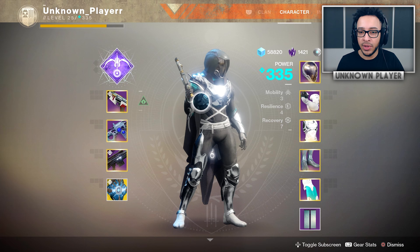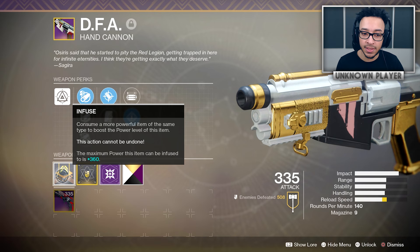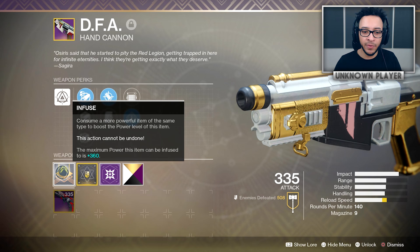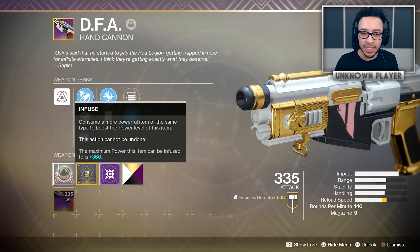Now let's talk about light level — or power level — and changes coming with the DLC. Something that's actually been in the game since Curse of Osiris: if you read the description of the infusion button, it says 'the maximum power level this item can be infused to is 360.' Before Curse of Osiris it said 350, and many assumed that was the max. It turned out the actual max was 305 or 300 without mods. In December it changed from 350 to 360. My best guess is that 360 is the max for this version of the game's year, so Warmind's max is likely 360 or 365.